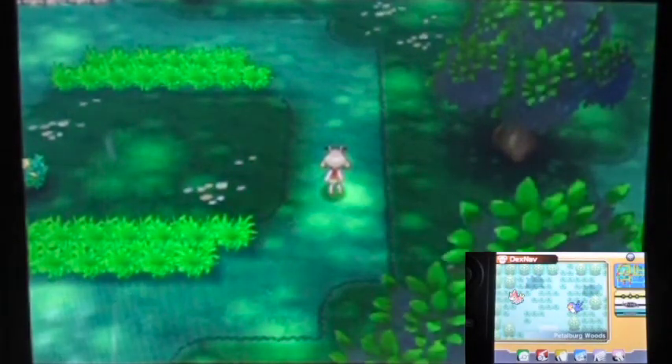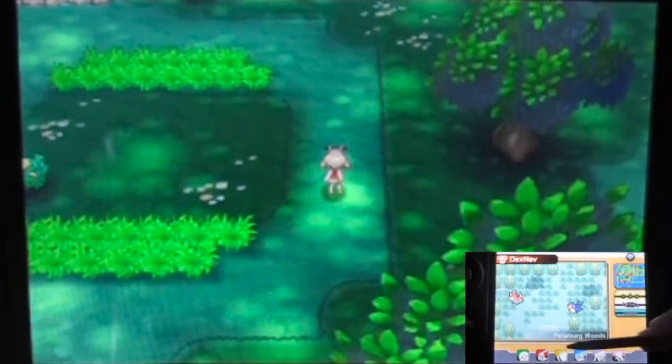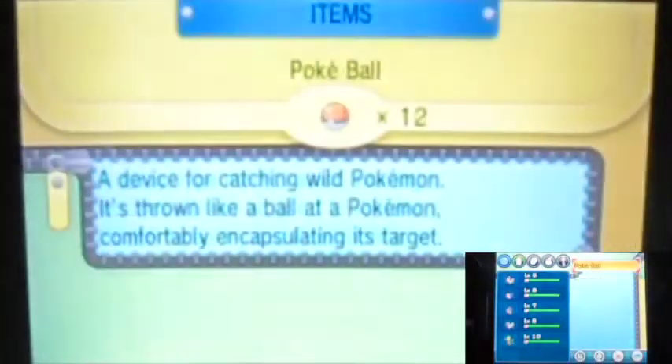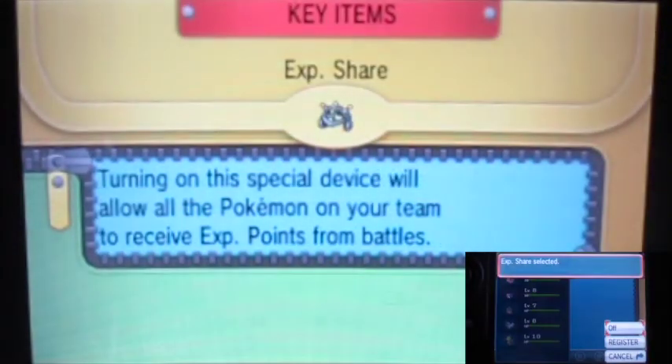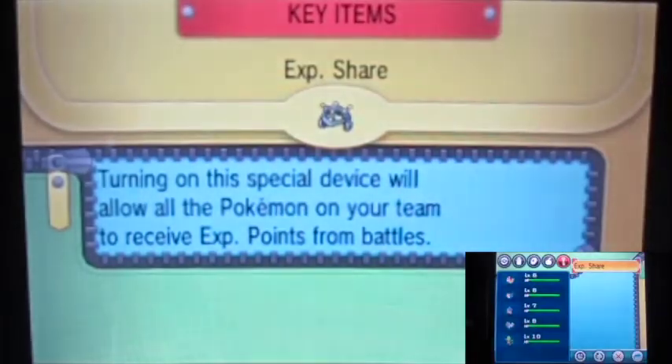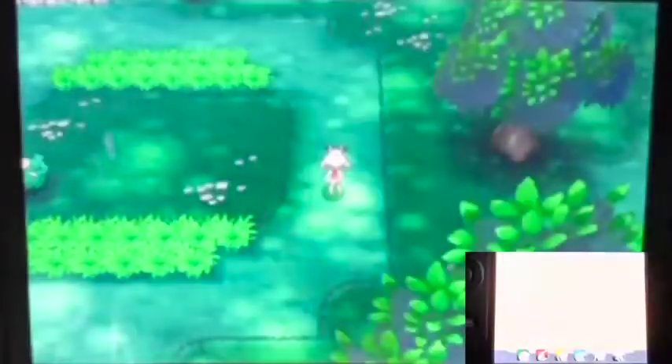Actually, just like I did in X and Y, I'm going to turn off the Exp. Share. If you leave it on it makes the game much easier — kind of like easy mode — which I don't prefer. So I'm turning it off. Good, that's what I'm talking about.